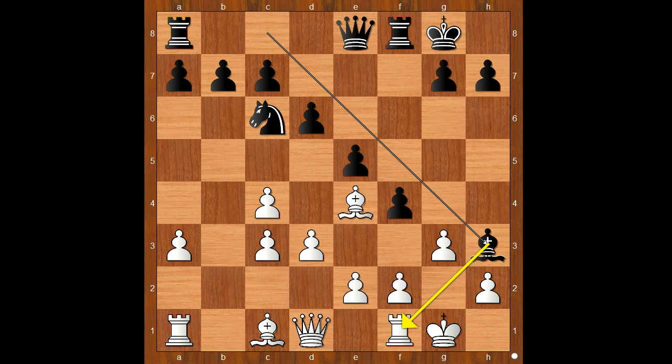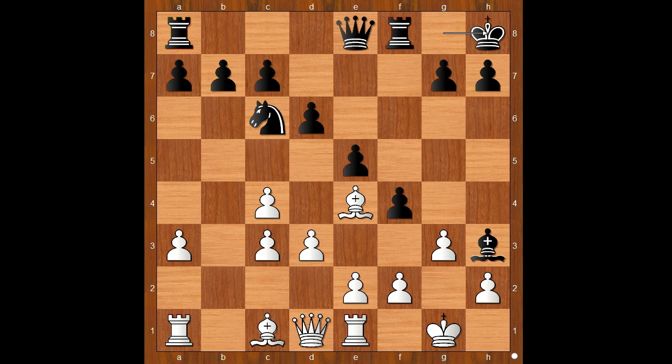And now bishop to h3, attacking the rook. Rook to e1. Milu plays king to h8 — a patient move to avoid surprise checks.